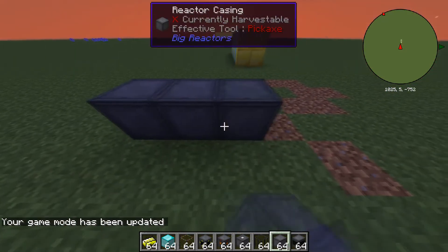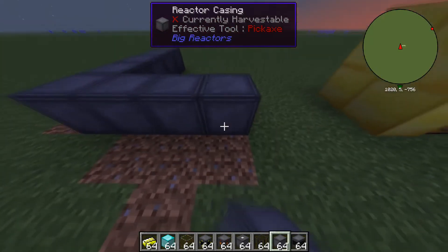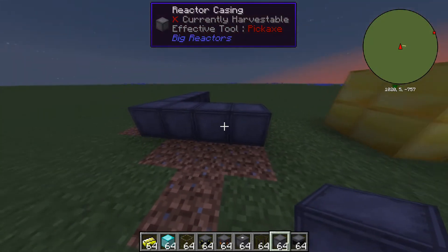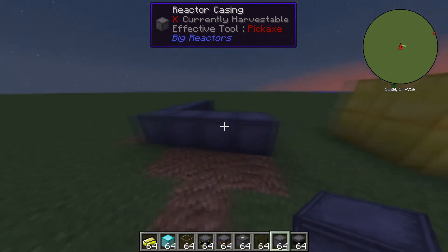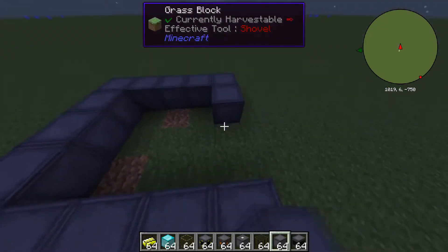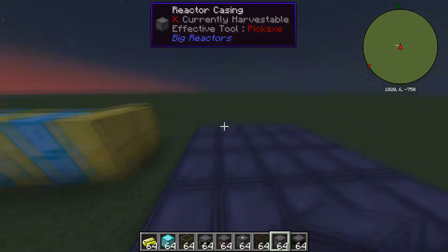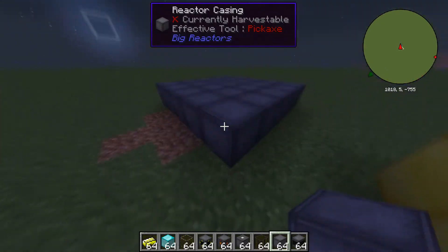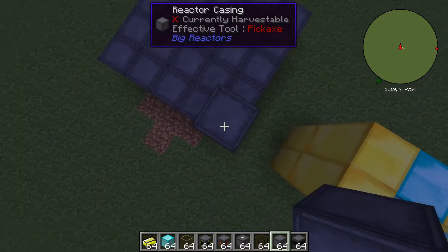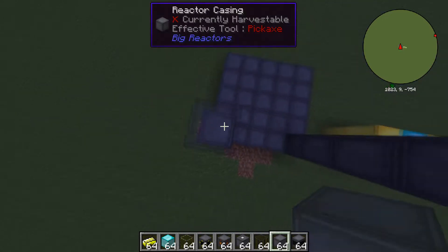You want to start by making a 5x5 block base, simple, and fill in the bottom. Once you've done that, you want to go 5 up on all four corners.